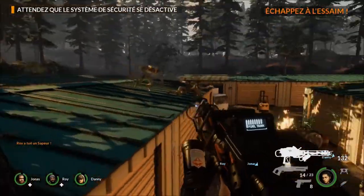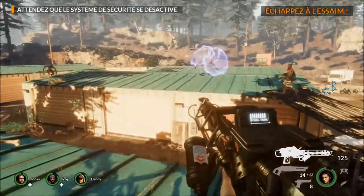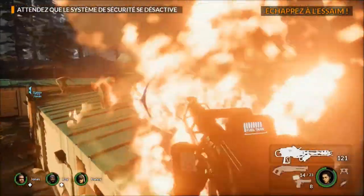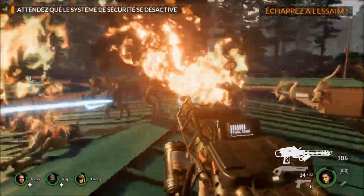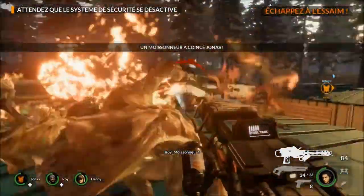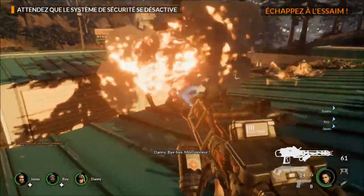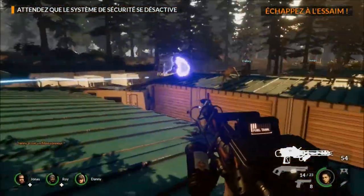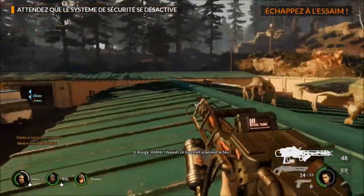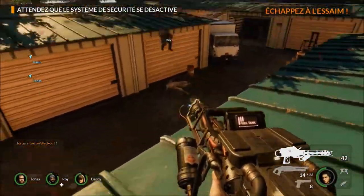C'est très, très inspiré de Left 4 Dead, mais ce genre de jeu manquait sur console. C'est le Blackout — on a eu le flash blanc. Il a trois armures autour de lui qu'il faut démonter avant de pouvoir toucher sa vie, sans compter qu'il envoie des ogives de plasma de loin et peut se téléporter à un autre bout de la map. Je viens de tuer le Blackout. Selon moi, avec la Bête, ce sont les deux monstres les plus chauds d'Earthfall.